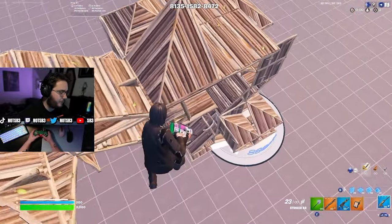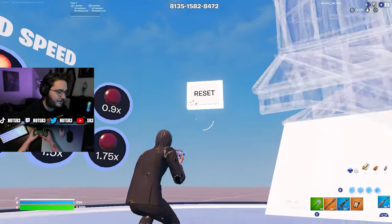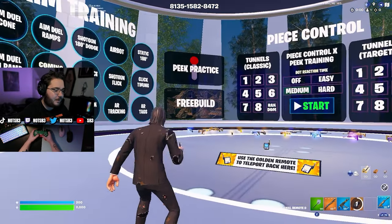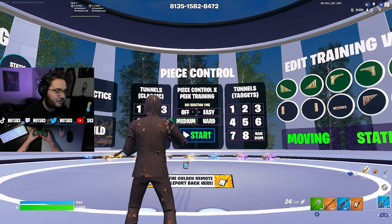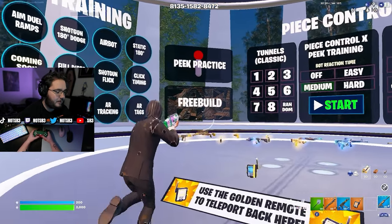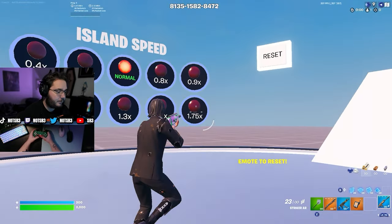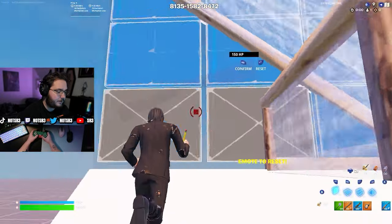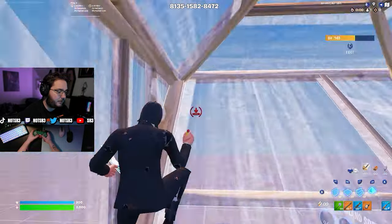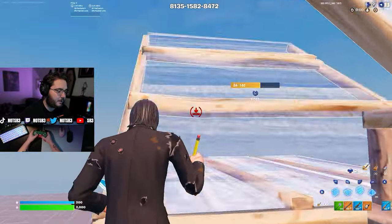If you do this every single day, you'll learn all the basics to the game — exactly what you need to be good. So first off, we're already in the first map I'm going to be showing you guys because I come in here to free build every single time. This is the Raider Mechanic Training Map. The code is at the top of the screen and I'll have it in the description as well. I go over to the free build section and start in the 0.8 speed, because this warms up my crosshair placement and does exactly what I need for warming up my fingers.